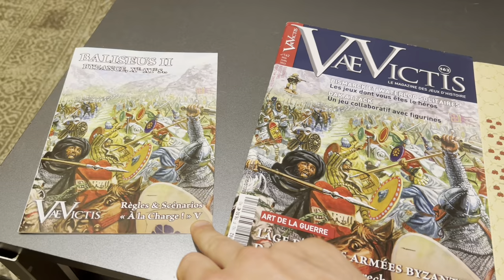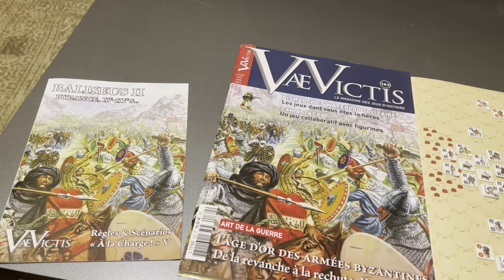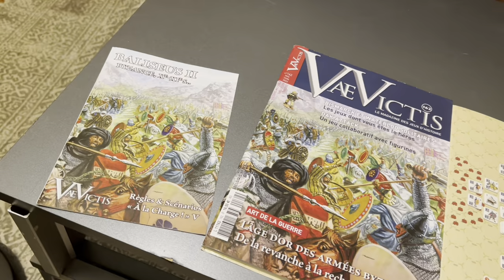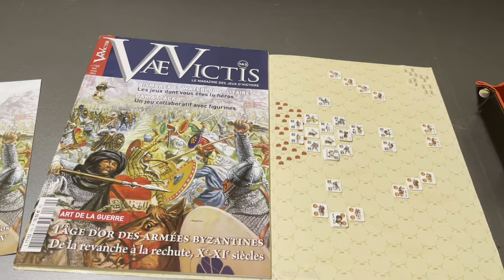Basileus looks like it's volume 5 of Alacharge, so there have been five games with that rule system. Basileus II is the second Middle Byzantine game, and each game comes with four or five scenarios. The first of these games, I believe, came in Via Victus number 132.